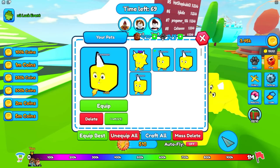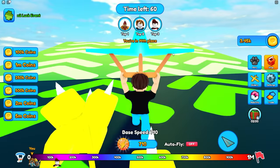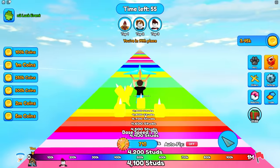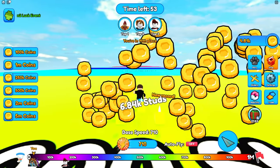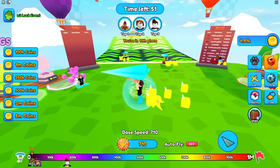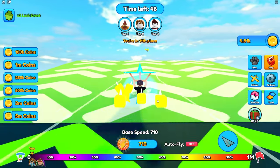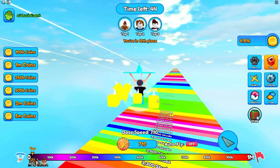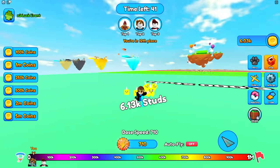Now I can equip the best ones just like this. We have five pet slots available, so I can equip as many pets as I want. Now I have four out of five, and we should be going faster! At the bottom you can see I have 710 energy, and I think with more energy I can go farther. I just went 6.8k studs! Zoe, how are you going so far? It's because of my new pets. It's always because of your pets!